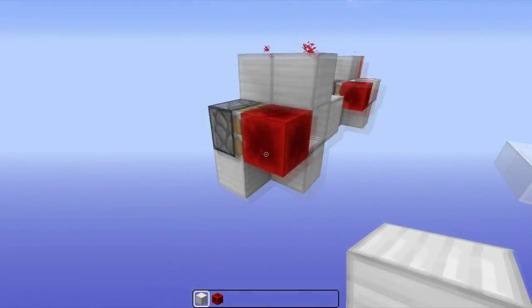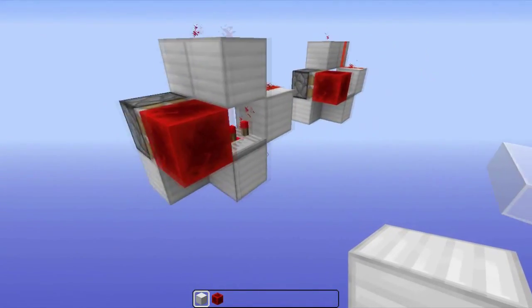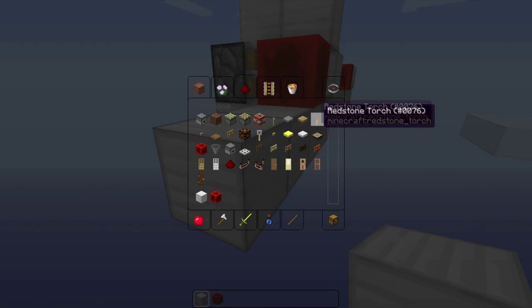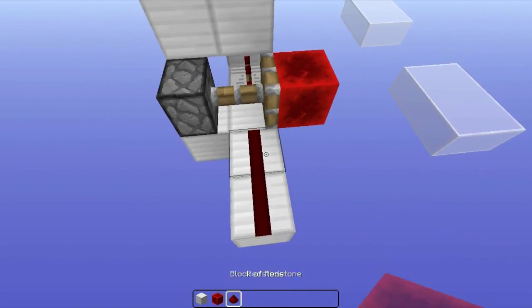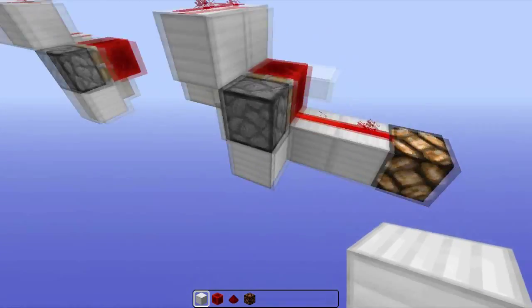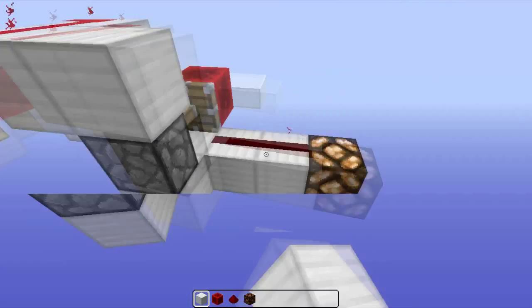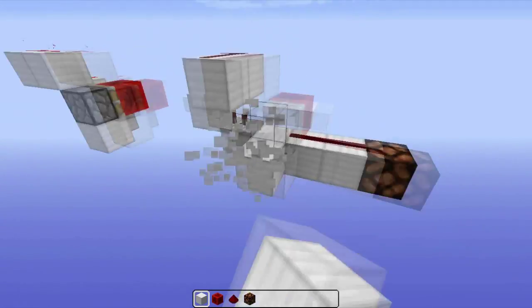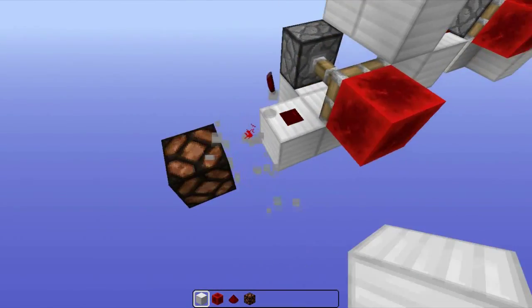Let me show you how it works. This is the Bud Switch — I can show you in either one of these; it doesn't really matter because they act exactly the same. This can be our output. And every time the piston gets a block update, it changes the state of the output, as you can see. It does basically what the name says.